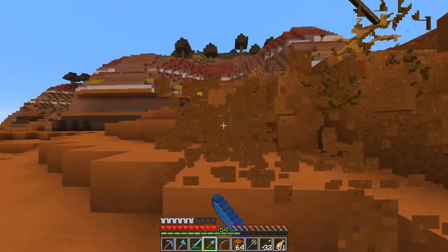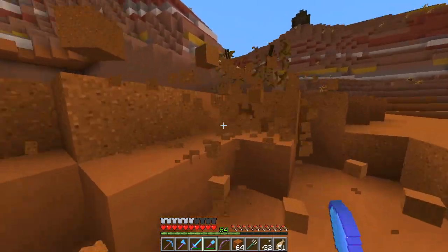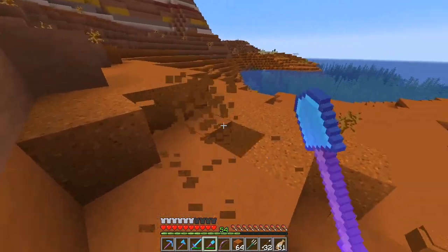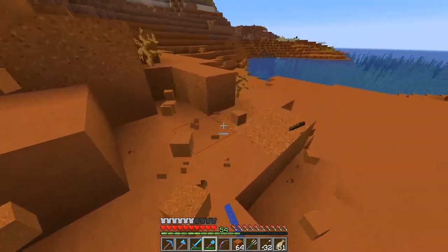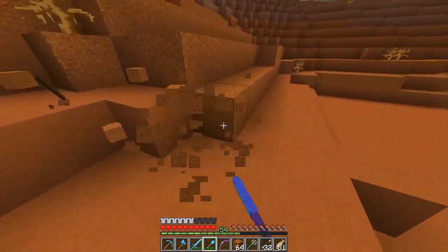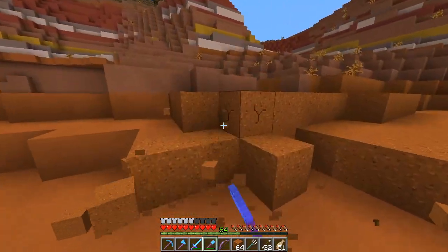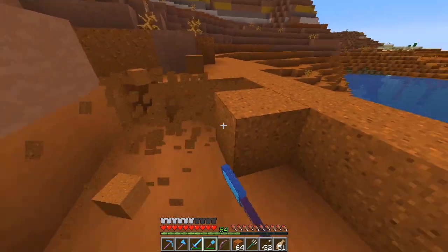We already started working on that during the last episode. We already extended the pillars and also built those ginormous trusses that will make our very large room — the Gardens of Periona — look more stable and firm. That's why we have those trusses. And of course, it looks pretty impressive. I totally love what we have done during the last episode. It really adds to the steampunk-ish vibe in those parts, especially on the ceiling part.